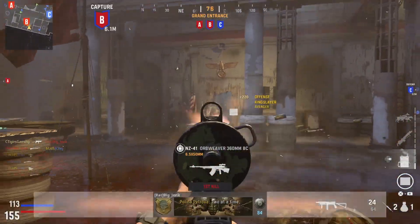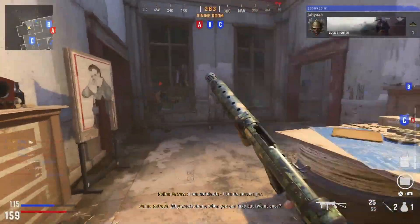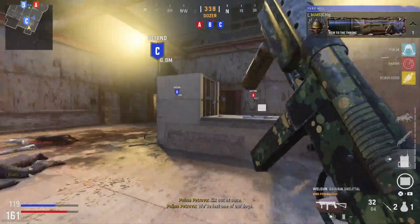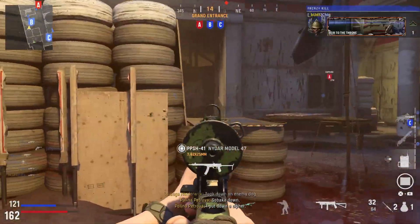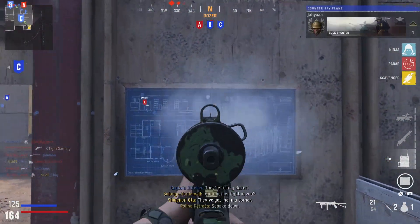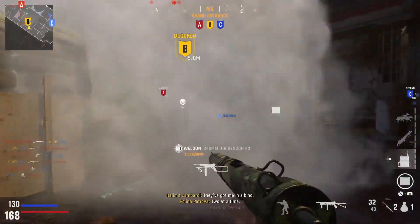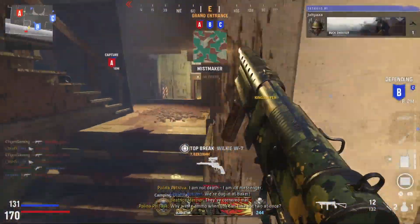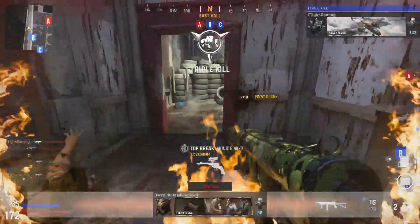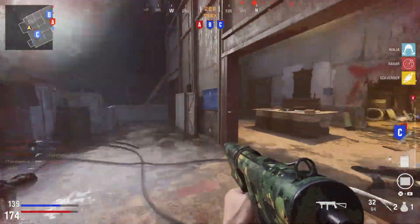This weapon is good at close, medium, and long range. Combine all of that together and you have an overpowered Welgun in Call of Duty Vanguard. Seriously, if you are not using this weapon, what are you doing? And the best part — look at the recoil test: look at that, boom. That's the recoil. How did this weapon even get through testing? I'm already on a bloodthirsty — easy, absolutely easy. This weapon makes Call of Duty Vanguard easy.